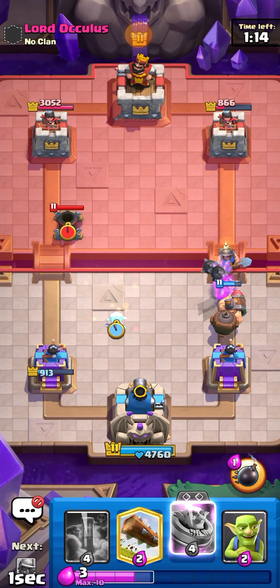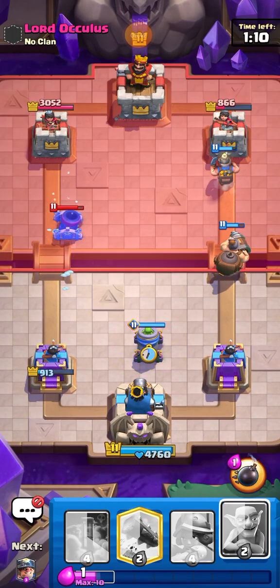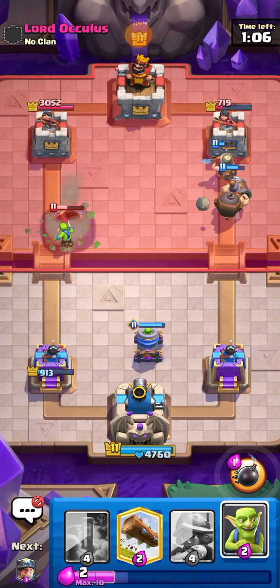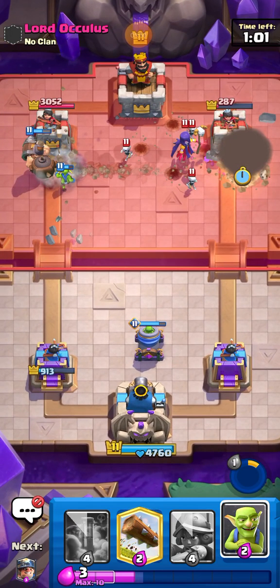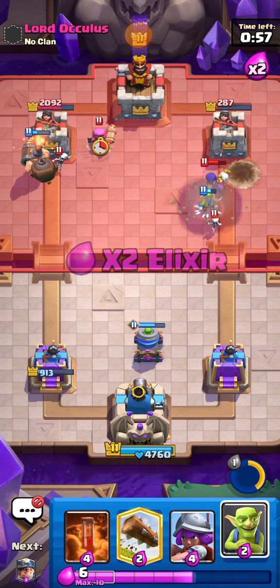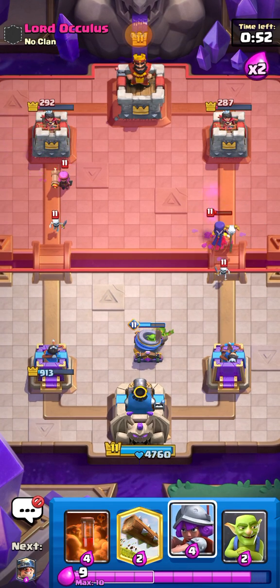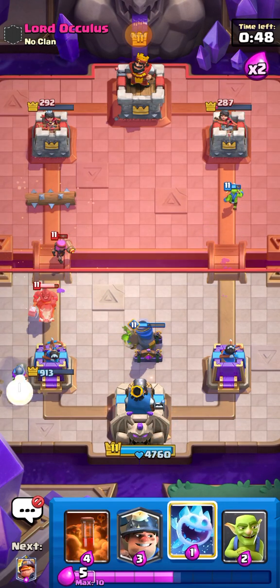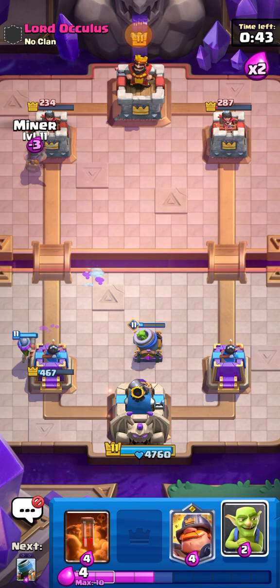I thought he might go for his E-Wizard so I tried to preemptively play the Miner there — that was pretty crazy. It looks like we might just take his tower on the right side. His whole tower is gone — that's crazy! The Mortar's doing crazy work. He might take our left tower but considering how much damage we have on both towers, we're definitely in a better position.